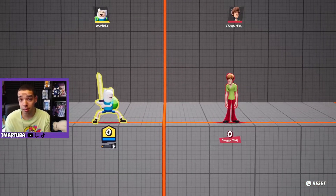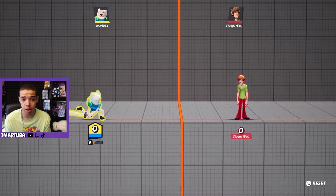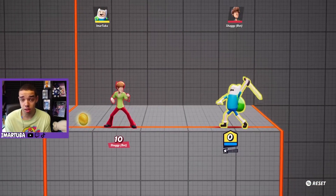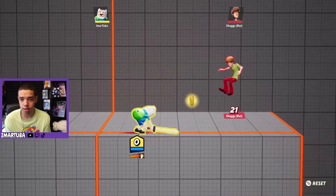Now let's talk about his first unique mechanic and that's his grounded moves. For all his grounded moves he can actually charge them, but the way that it gains power is by running across the stage while you're charging it. If you stand still and charge a move it won't do anything, but as you start to move this little bar underneath fills up and that's how you charge his moves.